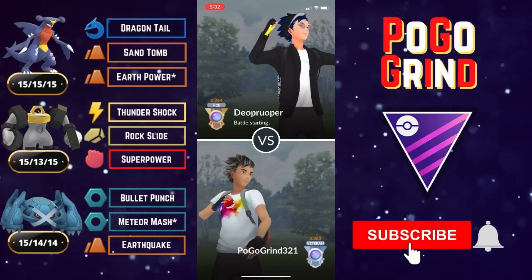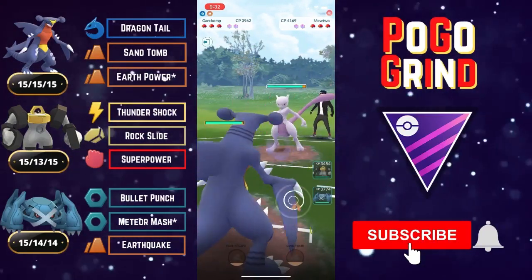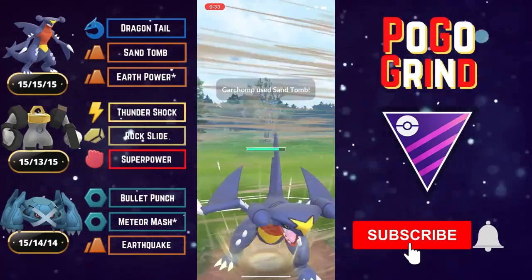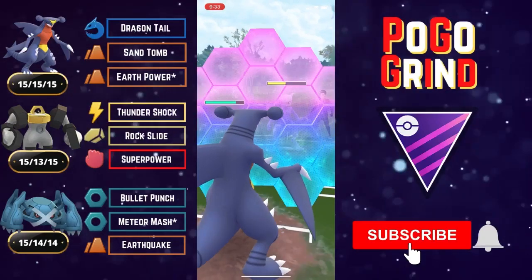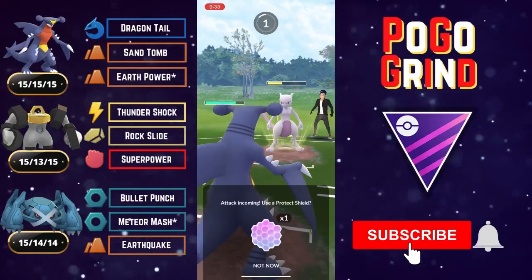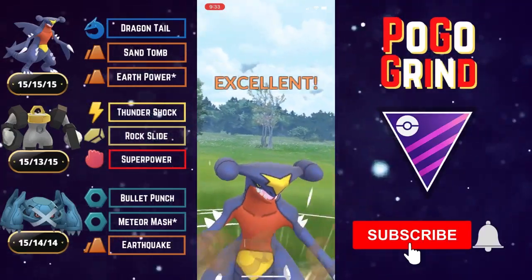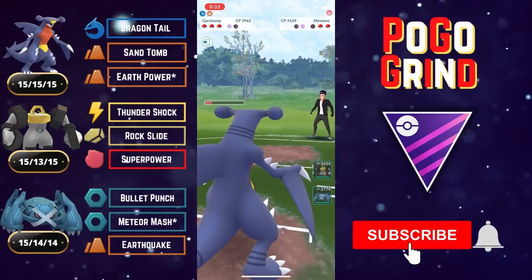I definitely think we could have won that last one if we played differently, but no big deal. We're met with a Mewtwo — decent matchup for Garchomp. We chunk away with Dragon Tails and build up. We go for Sand Tomb to get the debuff and deal more damage with that heavy Dragon Tail fast move. They shield — Mewtwo is super attack-weighted, probably the highest attack stat in the game. We also shield a Psystrike — that hits super hard from Mewtwo. We let the second one through, and at this point Mewtwo is low enough for one Sand Tomb to take it out. They let it go down — we win lead.